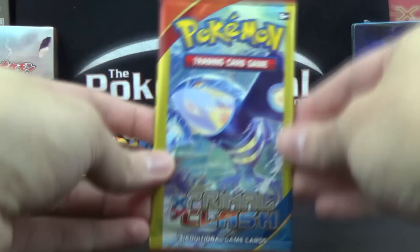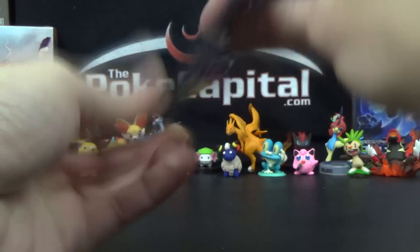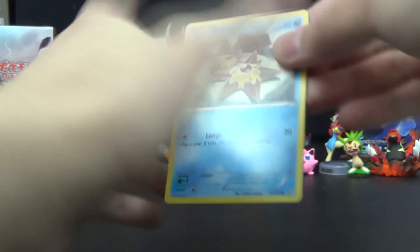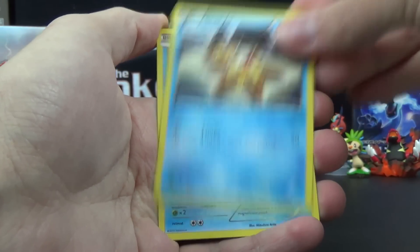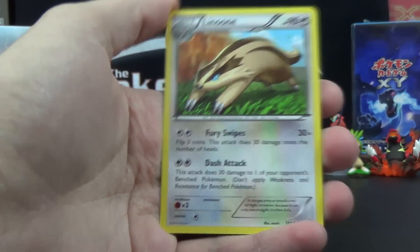Primal Kyogre is our last pack — last chance for glory in this short and sweet video. We've got Staryu, Clamperl, and Lumineon. Still, I think we did better than a standard pack overall.